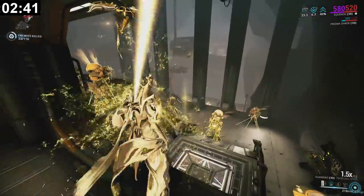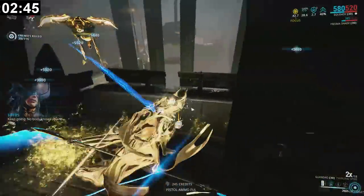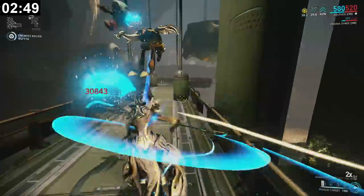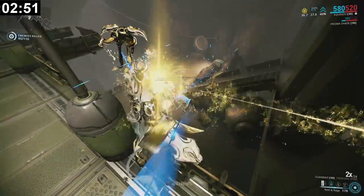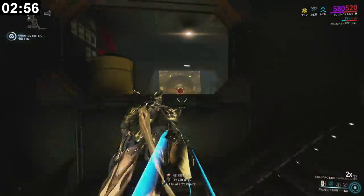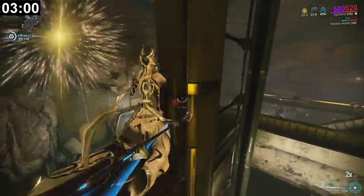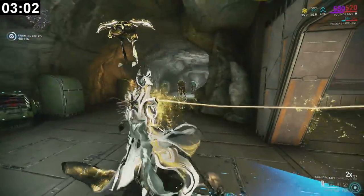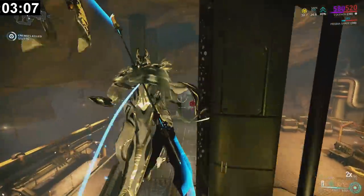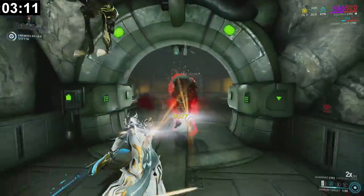When a convergence orb spawns, you want to put as many enemies as possible to sleep and delay killing them, so you can get a bunch of kills all worth 500% at once. If you miss anyone it forces you to backtrack, which is highly unfortunate, but that's just how it works. Thankfully sometimes you don't have to backtrack too far.